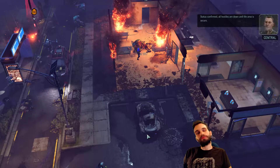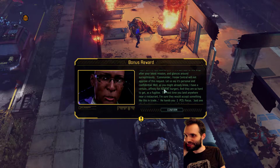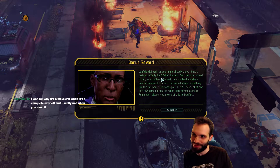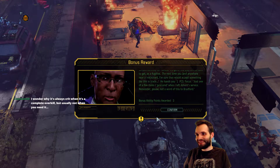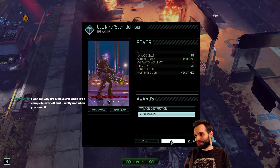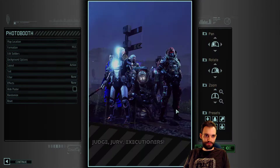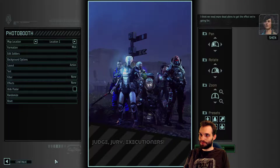Status confirmed — all hostiles are down and the area is secure. Mission accomplished! Advent burgers — a certain affinity for advent burgers. Hands you one PCS focus. This really does not scale well — it gives you potentially OP rewards in the beginning of the game and then useless stuff later. Let's see who did what — Mox with the MVP, not that you can always trust that. Highlander room. They're all tightly grouped with some cool looking dudes — I think we need more dead aliens to get the effect.